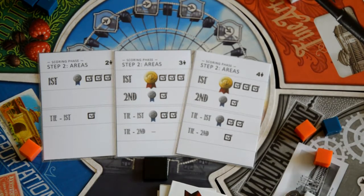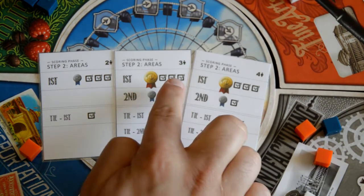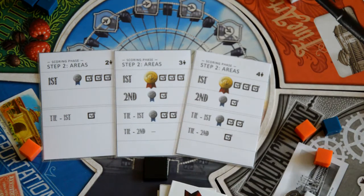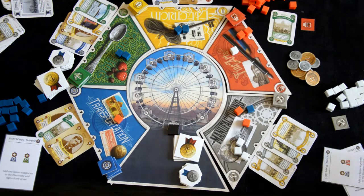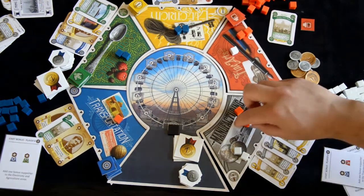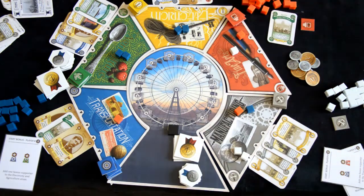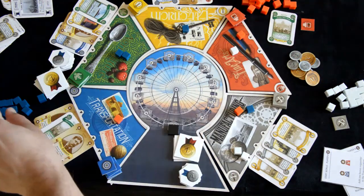Use the scoring phase cards as a reference for player count. You have the first and second player medal rewards for the highest support and approving exhibit slots available. You should also note the difference between first and second, and first and second ties. Once done with the scoring phase, reduce your support by half rounding down in your favor. Three supporters goes to two, six supporters go to three, and five supporters go to three. If you have one, go ahead and leave it.